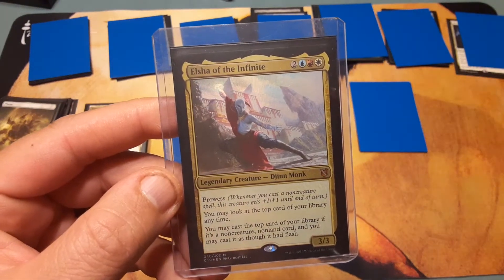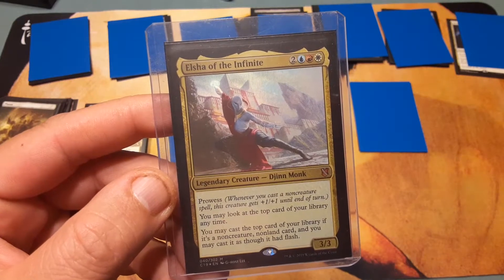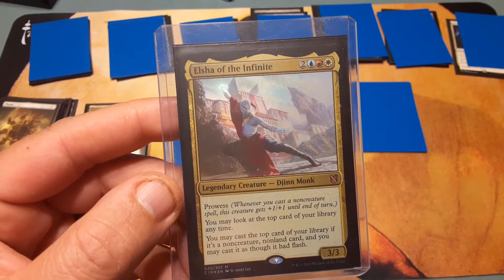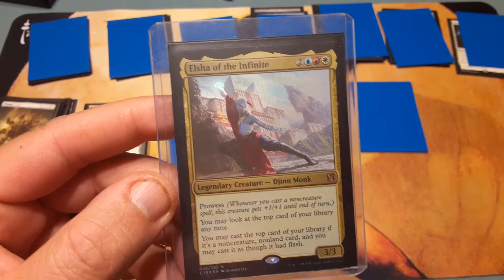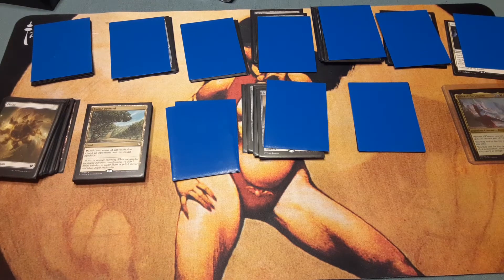Legendary creature — Djinn Monk. Has prowess. You may look at the top card of your library anytime. You may cast the top card of your library if it's a non-creature, non-land card, and you may cast it as though it had flash. This deck, when it starts going off, it just goes off — it's crazy.